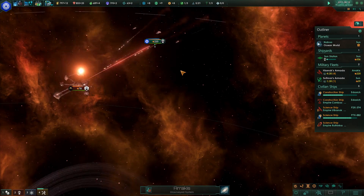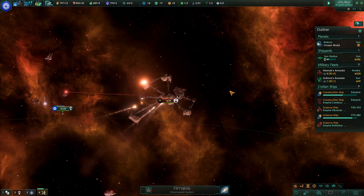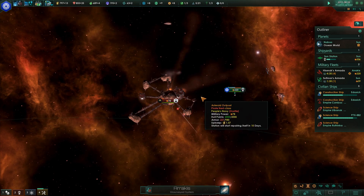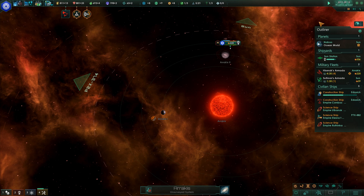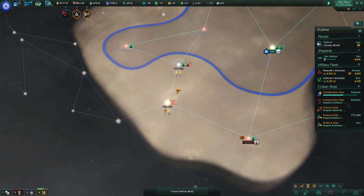My fleet's attacking the space station. The enemy fleet is still there. Hostile fleet detected. The cat — okay, sit down. Good girl. She's trying to keep me from protecting my people.